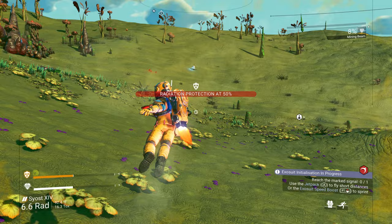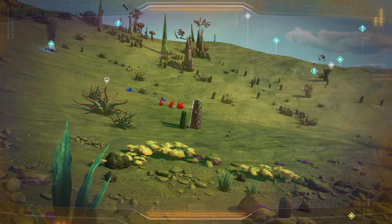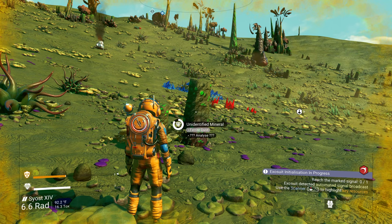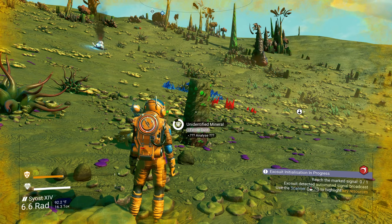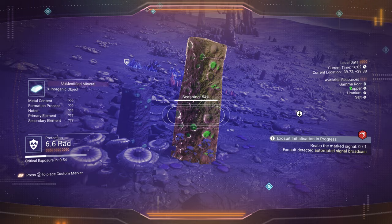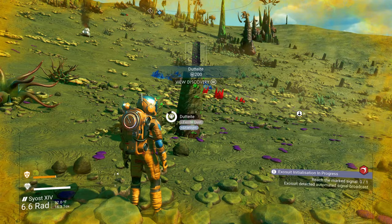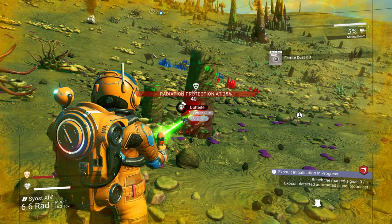The other thing that's huge: if you ever see something that says 'unidentified material' with ferrite dust and 'analyze' right below that, that means there's two different materials from this rock. The majority will be ferrite dust but there's a secondary thing — it's probably uranium or salt. Let me scan it — it is uranium! So if I mine this it'll give me a little bit of uranium and a lot of ferrite dust. It gave me two uranium.